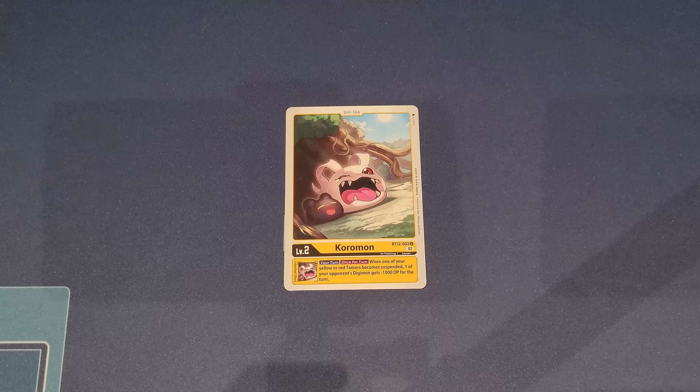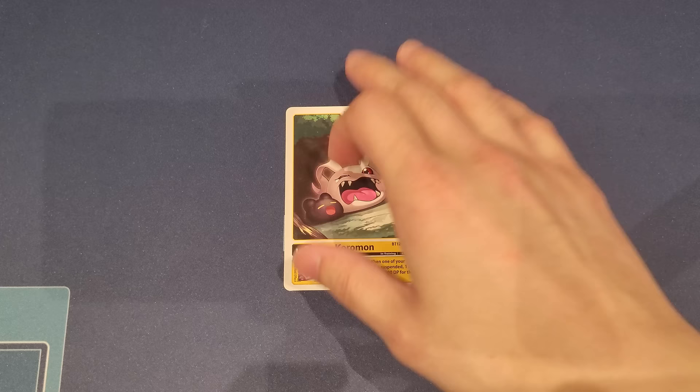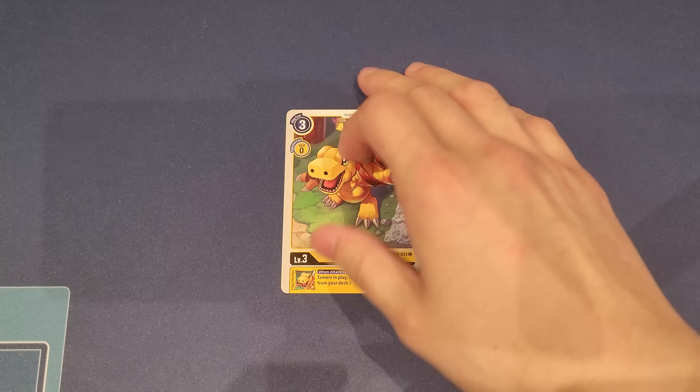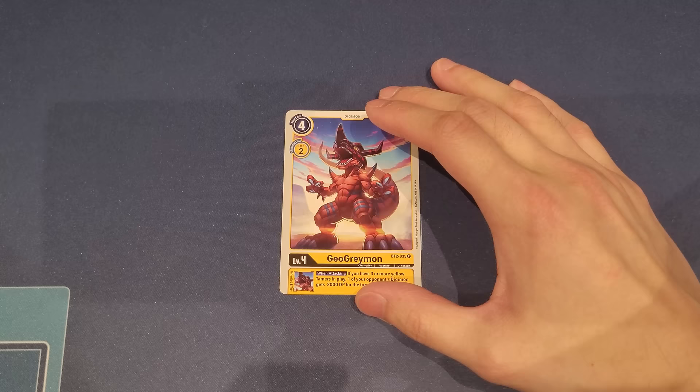If you want to go for a yellow base, you can use this BT12 Coromon — its inheritable is once per turn during your turn when one of your yellow or red tamers becomes suspended, one of your opponent's Digimon gets minus 1000 DP. Going yellow base also means you'd need a yellow Agumon instead. There's a yellow Dinosaur Agumon that draws a card when attacking if you have three or more yellow tamers in play. However, there aren't many good yellow Agumon options, so I prefer the red stuff — it's more aggressive and stronger with DP.